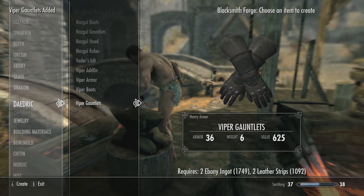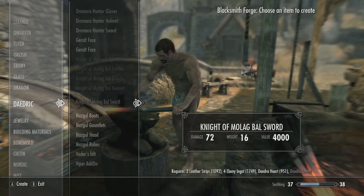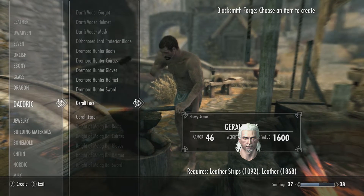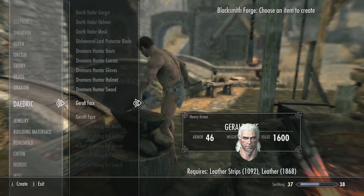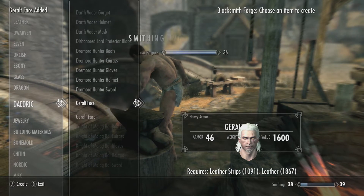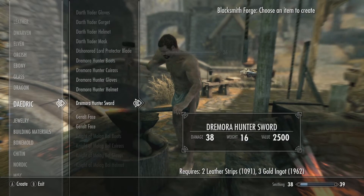Then after we've done that we are going to create the helmet, which is obviously the Geralt helmet, located right there. Two different faces — one with beard, one without beard. Is that a beard or is that frost? Either way, I'm just going to go for the standard clean shave one. It's pretty creepy just to see a random head there — that is freaking terrifying.